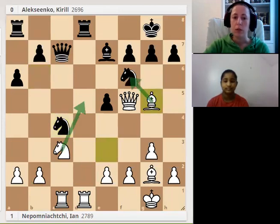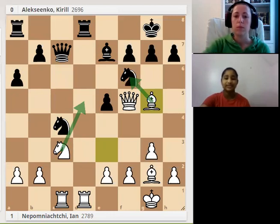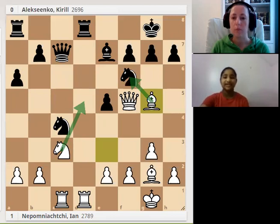What is the possible plan after Bg5? White played Bg5 because we didn't want the pawns to be doubled by the knight taking the bishop — if you move the bishop back to d2, the knight will capture. The plan when you play Bg5 is maybe to capture the knight on f6, and later play Nd5. Also, the knight on f6 is a pretty good defender of the black king's position, so when we trade the bishop for the knight, there are fewer defenders for the king.